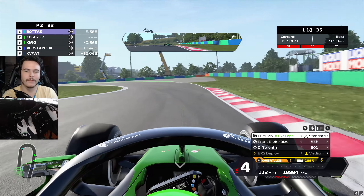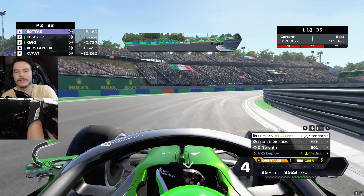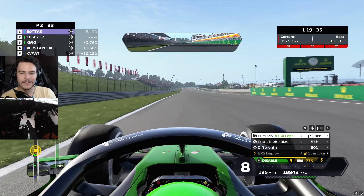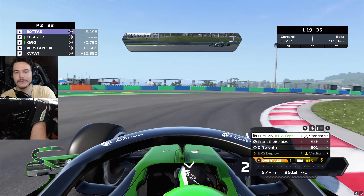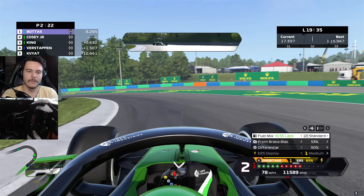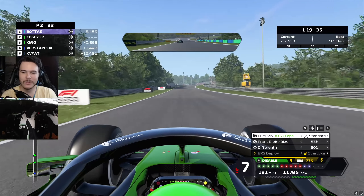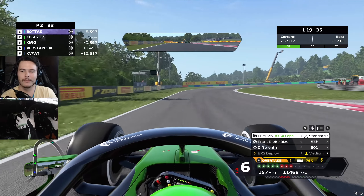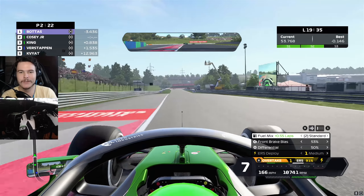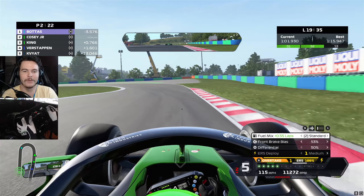I've already given up another half a second to Bottas, apparently. I've been hitting my marks, minding my business, going pretty fast I think. Even if I catch them I doubt I'll be able to get around them, but I'll try. That's why you build a really big championship lead — you're going to have races where you're just not the fastest car. This track sucks, have I mentioned this track sucks? My issue with this track is that it's notoriously hard to pass at. Why would you want that on your circuit? It's already hard enough to pass in Formula One.